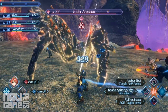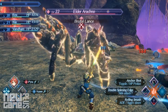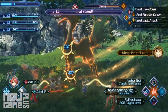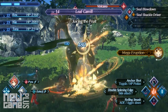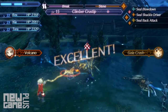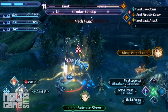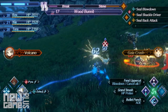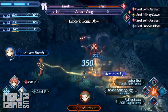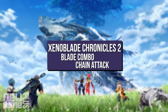One more important skill is performing cancel attacks. If you perform an art as soon as an auto attack connects, you will cancel attack. Not only will you maximize your damage output when completing a full attack cycle, the cooldown for each art will decrease compared to not performing a cancel attack. To confirm whether or not you landed one, just look for the blue radial light that emanates from the party leader immediately after the art is triggered. This comes in handy later on when you need to use enough arts to trigger a special or a blade combo.